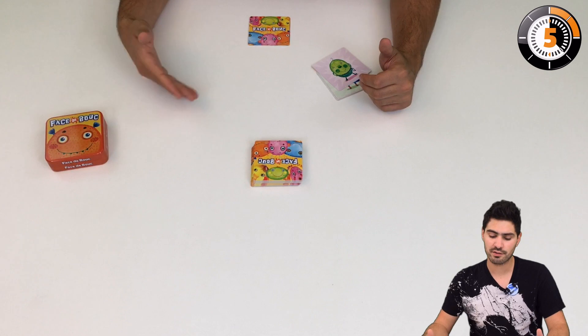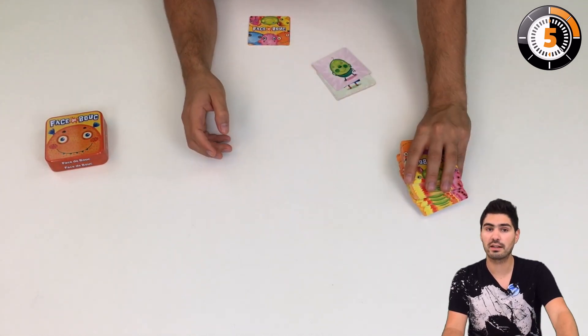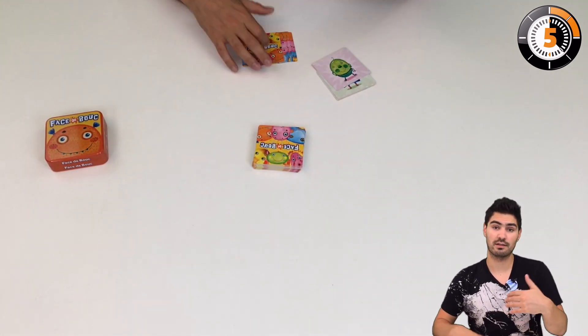You're going to play like this until the game ends, and the game ends when you go through all of the deck and cannot draw. The player with the most cards in front of them wins — and basically that's how you play Fuzz the Book. You know almost everything about this game, so bye bye, go ahead and play!